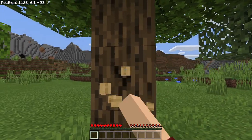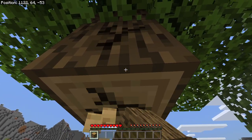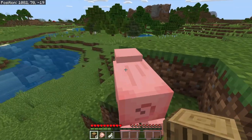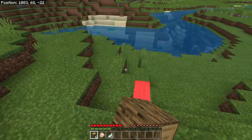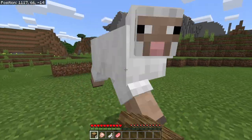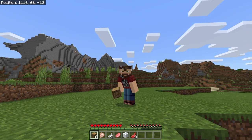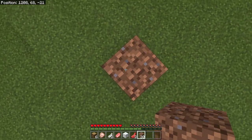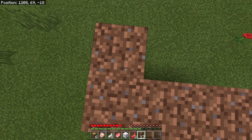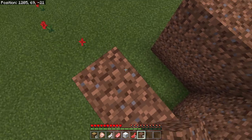We all pretty much start out our worlds the same way. We start out by doing things like punching trees for wood, punching animals for food, and killing sheep so we can make our first bed and go to sleep when it turns nighttime, because we don't want to get killed by monsters.